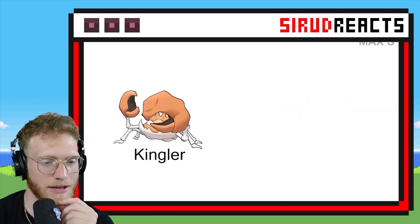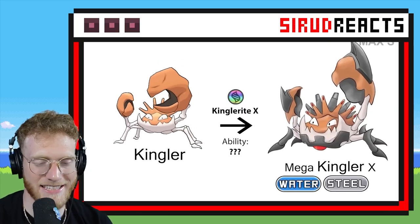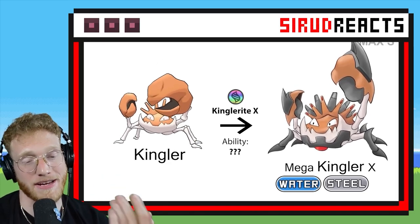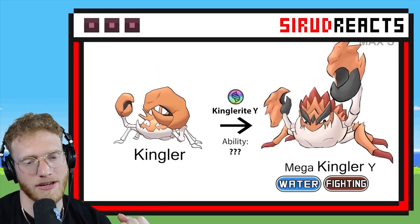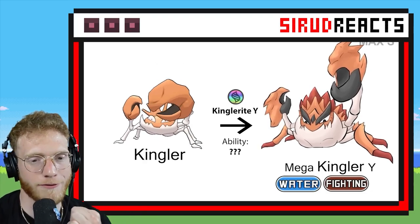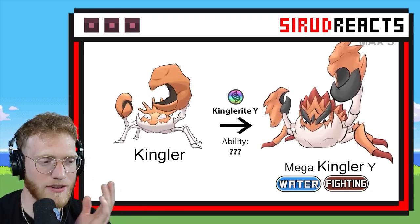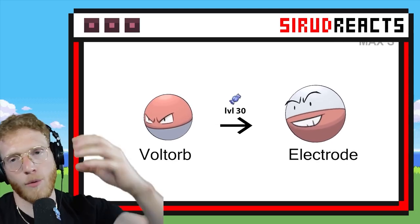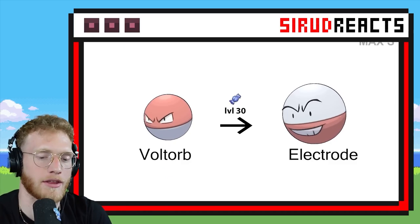Mega Kingler — this could be cool. They added a steel type to it, which is an amazing typing — so it makes it a much more viable Pokémon to use as well. And Water Fighting. I like that too — I feel like Kingler makes sense for it to be a fighting type because it's got one big claw that it can smash you with.